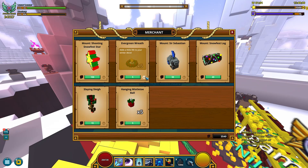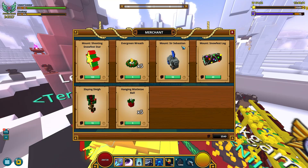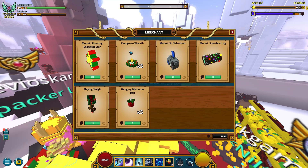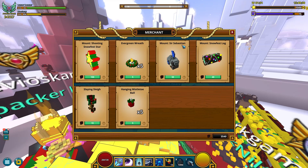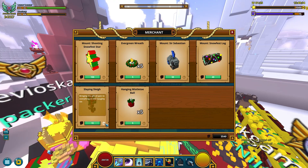What's this? Oh, decoration thingy. It's also selling a Sir Sebastian mount for some really strange reason and a snowfest log. So I get the holiday, the Christmas decorations — but a Sir Sebastian? Some more props, some more decorations and even styles.